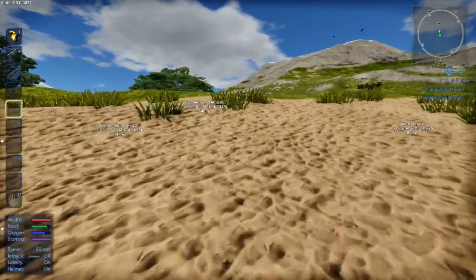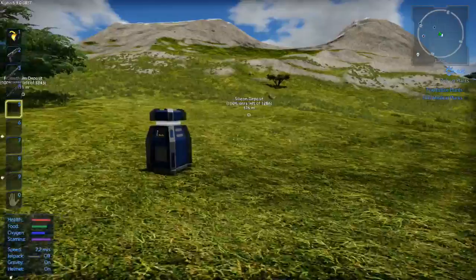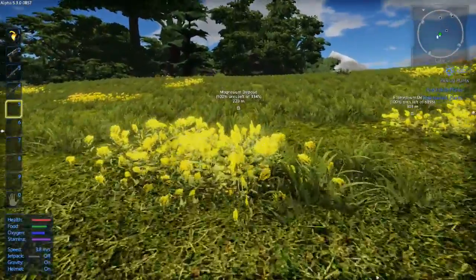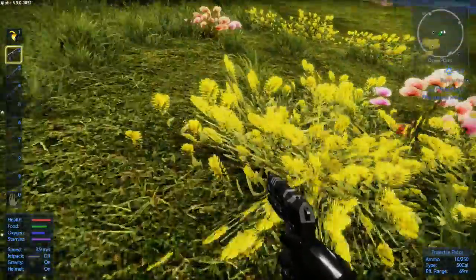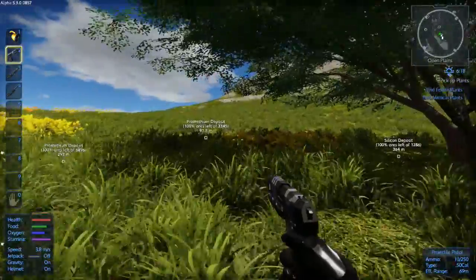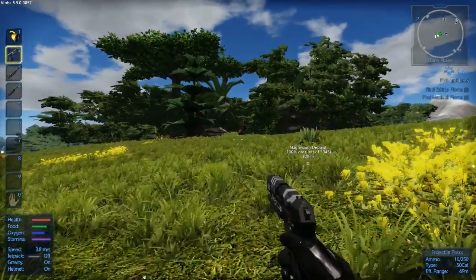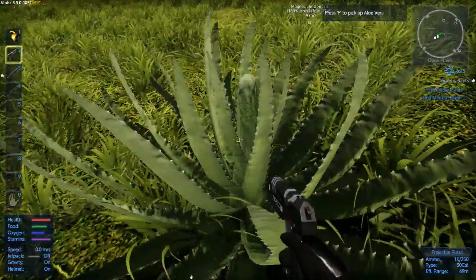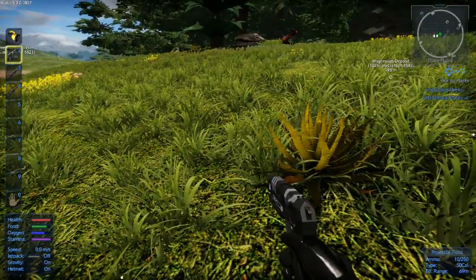Let's see — find edible plants, find medical plants. What are you — are you an edible plant? Can I pick you up? No. What about you — are you edible? No. Oh, what is that? It's moving. I thought I just heard a pig. I found medical plants — awesome! Now find edible plants.